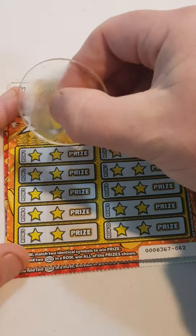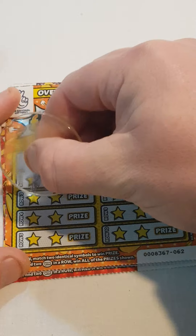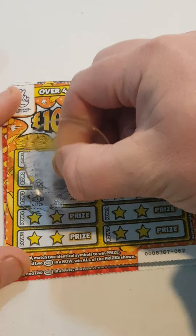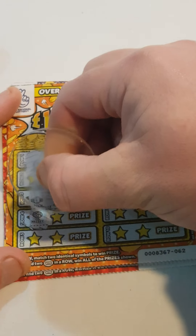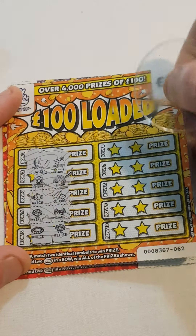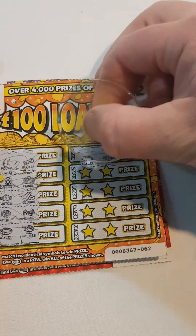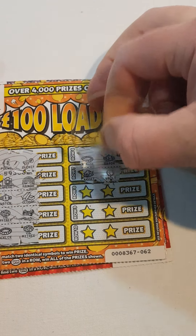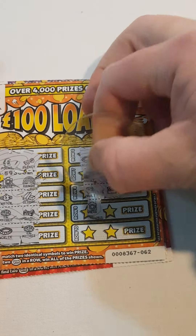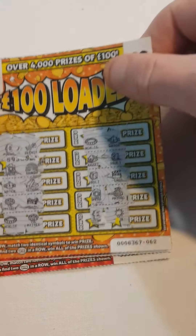So can we get a first match? We have pound sign and a key. Camera and rainbow. Watch, gold bar. Money tree and award. Necklace and money tree. Necklace and watch. Nugget and vault. Vault and snap. Camera and money bag. Pound sign and sunshine. So nothing on that one.